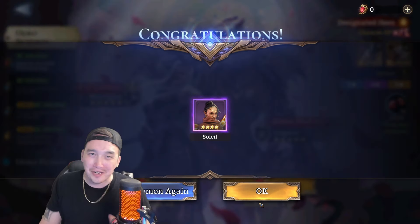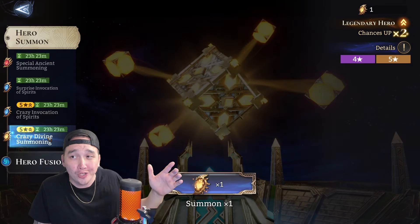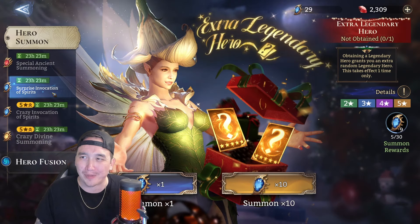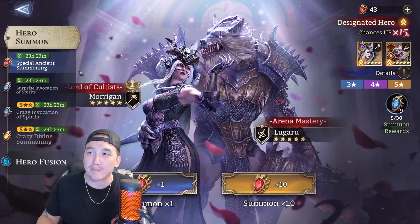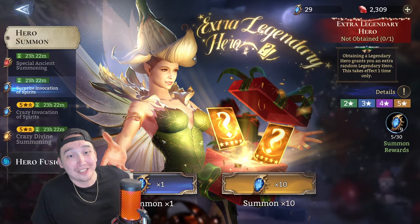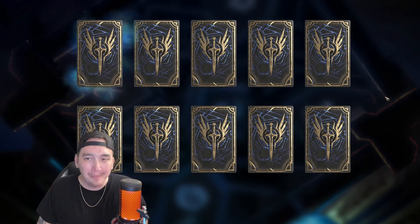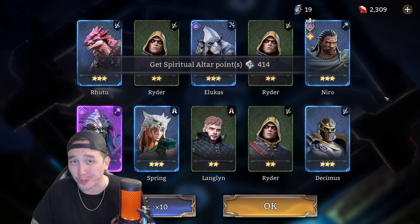Now we're on the main account. We have 29 shards, 2,309 gems, and one divine summon. It's a little crazy because the free-to-play actually had more summons than my main account this week. We'll pull three ancients but save those for last. I checked — I'm pretty close to pity. Not on this first 10-pull though. We got an epic, not bad — getting an epic on the first 10-pull is setting the video up for success.